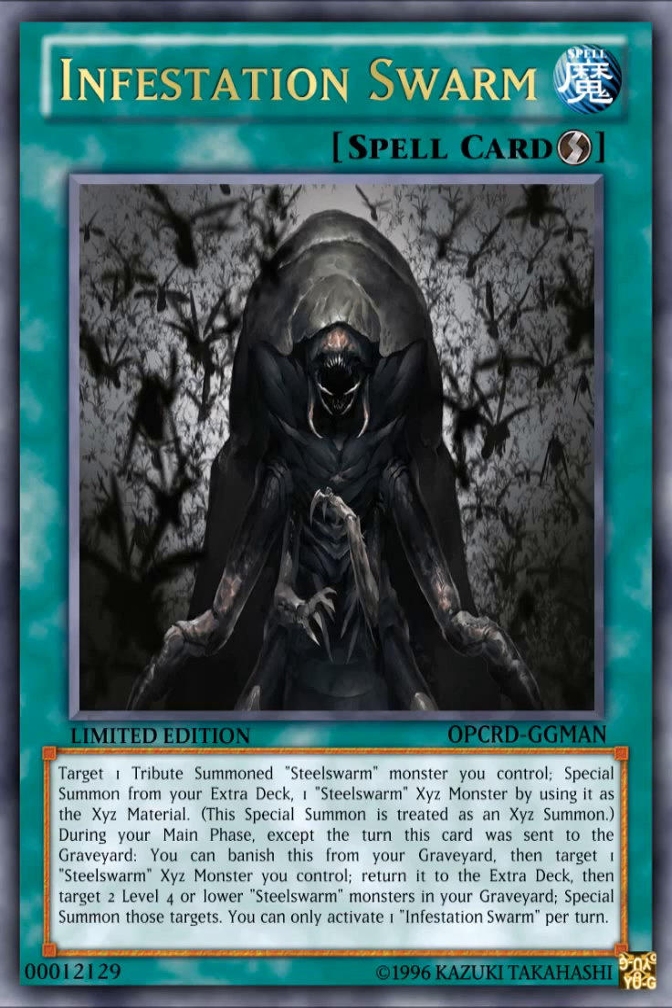Next card is Infestation Swarm. It's a quick-play spell card that reads: target one tribute-summoned Steel Swarm monster you control, then special summon from your extra deck one Steel Swarm XYZ monster by using it as XYZ material — this special summon is treated as an XYZ summon. During your main phase, except the turn this card was sent to the graveyard, you can banish this card from your graveyard, then return one Steel Swarm XYZ monster you control to the extra deck, and special summon two Level 4 or lower Steel Swarm monsters from your graveyard. You can only use Infestation Swarm once per turn. It's basically an XYZ Change for Steel Swarms.